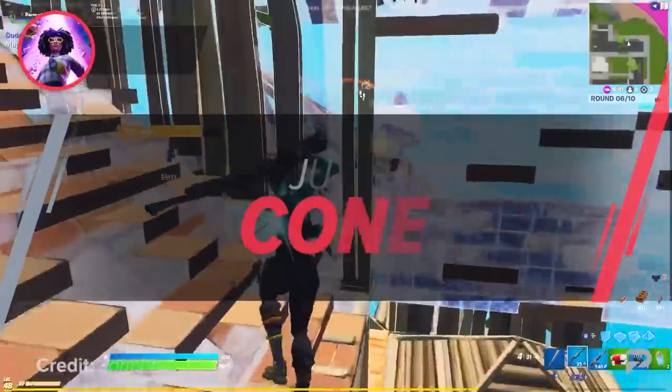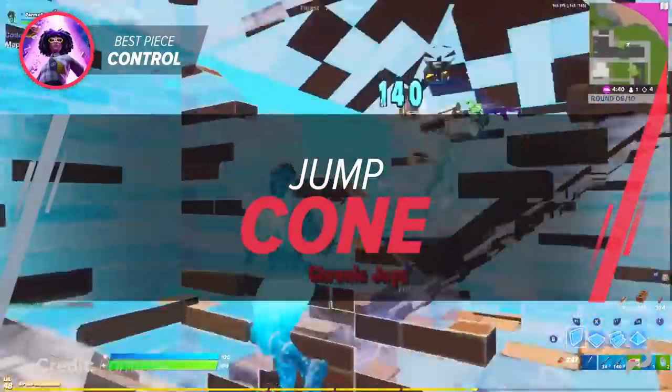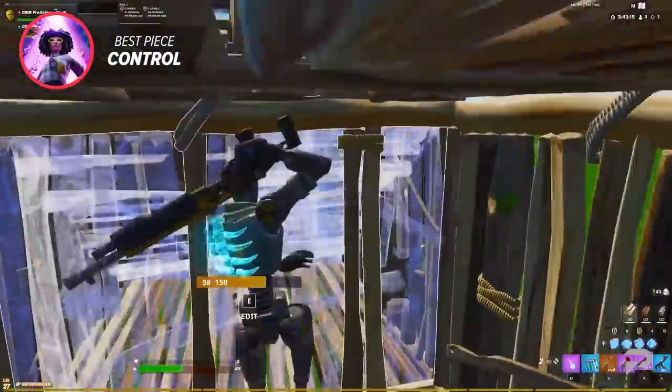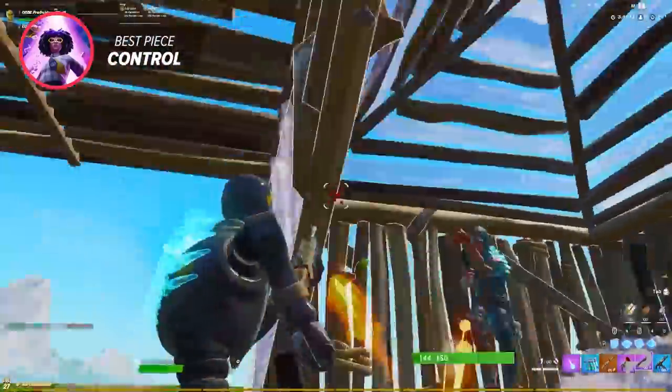The first insane peace control strategy we have is the jump cone. This strategy will help you block off your opponents without having to elevate yourself, which saves you a whole lot of time.